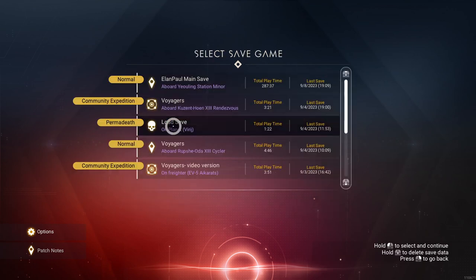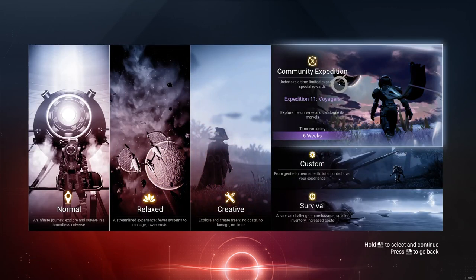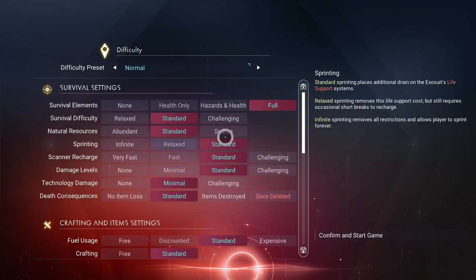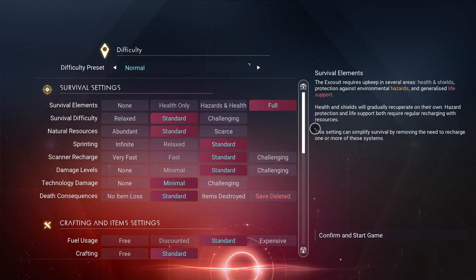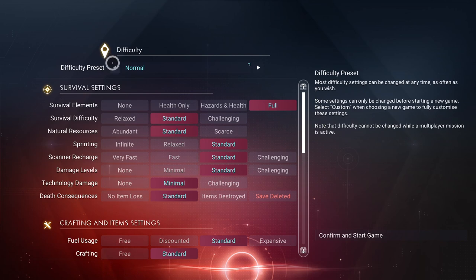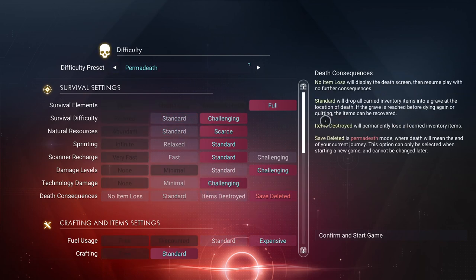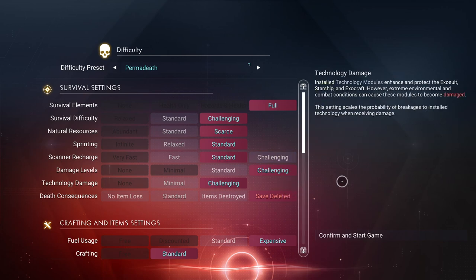Let's go ahead and get started. We're going to start a new save, of course, and I'm going to rename the save when we get in there. We're going to go custom and we're leaving everything the way it is. I'm not going crazy — I'm leaving it when we get into the permadeath setting. Everything is staying right where it is. Scan and Recharge is going to be standard.